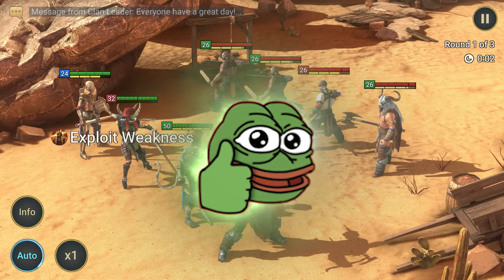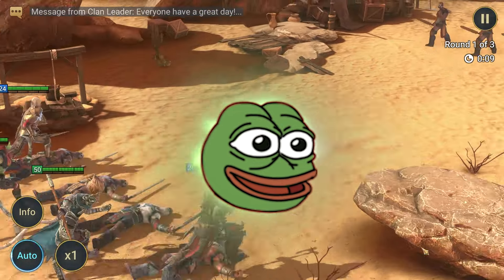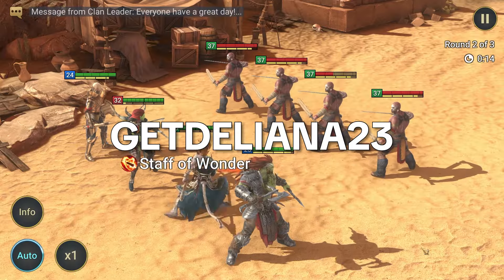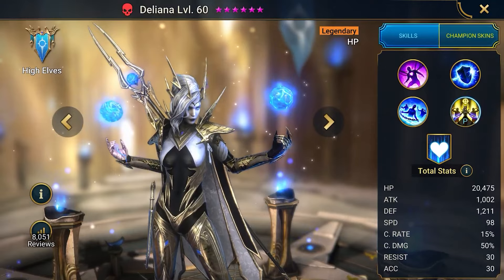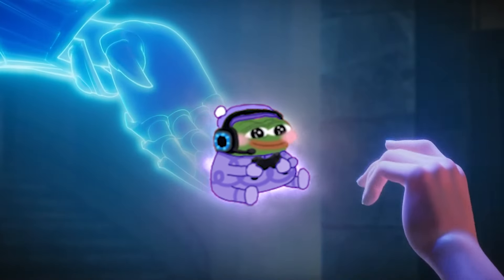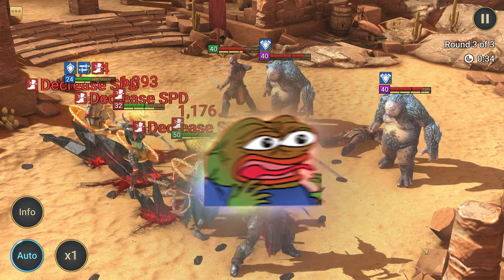Now let's venture into the realm of the newbie promo codes. First and foremost, brace yourselves for the incredible promo code for the legendary champion Deliana: Get Deliana 23. Unlock this code and you shall be rewarded with 15 force brews, 300,000 silver, 15 greater force potions, and the mesmerizing Deliana herself. Don't miss out on this golden opportunity. Remember, the promo code is exclusively for new accounts within their first 72 hours. If you still encounter any issues, please don't hesitate to let me know in the comments — I promise to personally address each and every one of you.